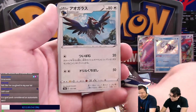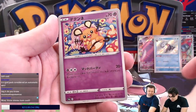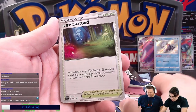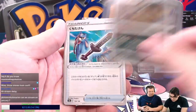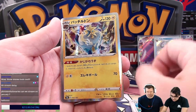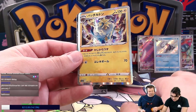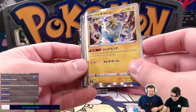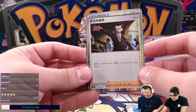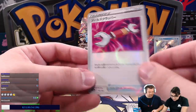Next pack: we got Corpiphish, Dreadnaw, Spinarak, Glimwood Tangle, Galarian Slowbro. We have the Rusted Sword. We have Arctovolt — or Arctazolt, I'm sorry. We got a Boss's Orders, a Fulton, and a Reverse Tool Scrapper. Nice.